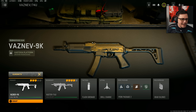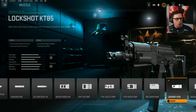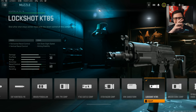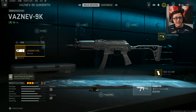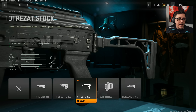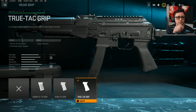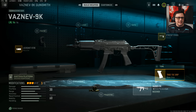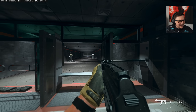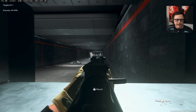Currently, pro players are using the Vaznev 9K. They're running the Lockshot KT-85, which helps horizontal and vertical recoil control at the cost of aim-down-sight speed. They're only using three attachments total. The stock they use improves aim-walking speed (strafe speed) and sprint speed. The True-Tack grip helps sprint-to-fire speed and aim-down-sight speed. Overall, it's not the craziest ADS, but still pretty good with not a ton of recoil — controllable even at range.